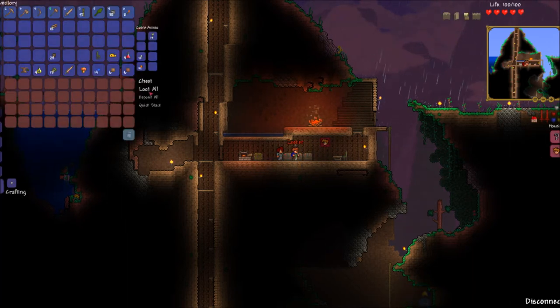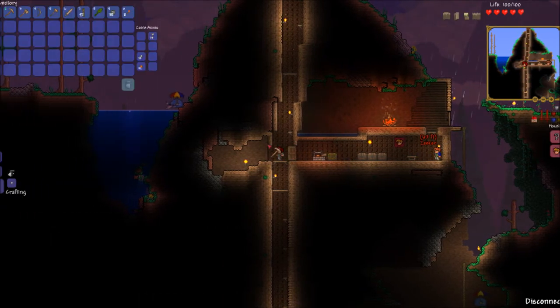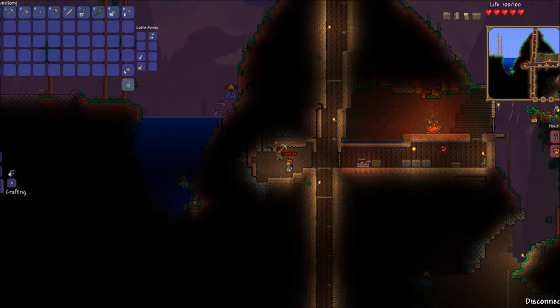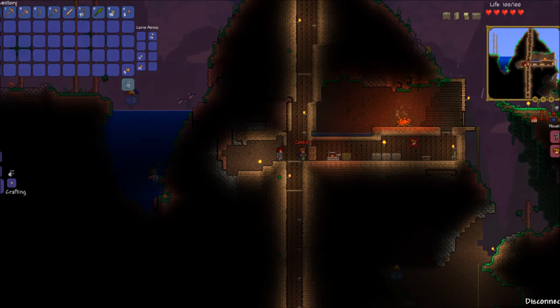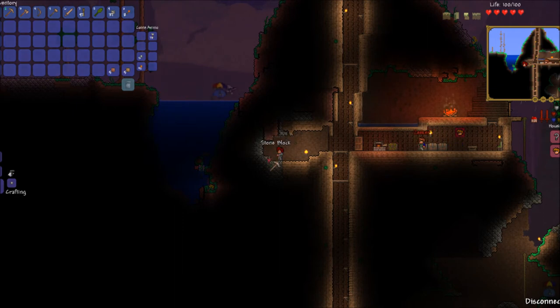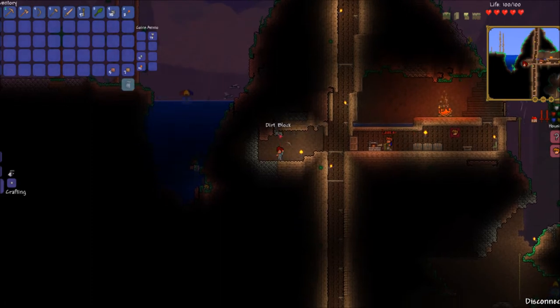Let's put all this crap in there. So wait, where are we gonna make the merchant room? Over here? How many coins do you have? I've got 43 silver. That way, once we have the room built, he can move in. Does it cost money? No, but everybody on the server has to have 50 silver. Why? Because that's his requirement.